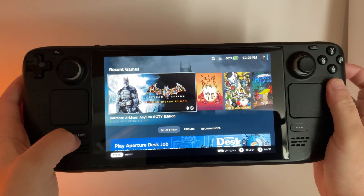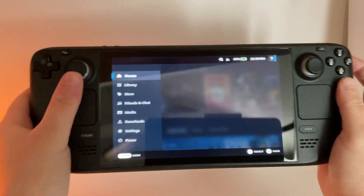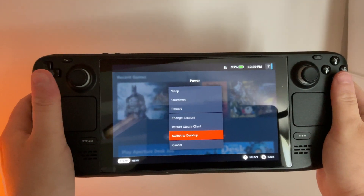Once your system is restarted, you're going to go back in your Steam menu, go to power, and we're going to switch over to desktop mode.